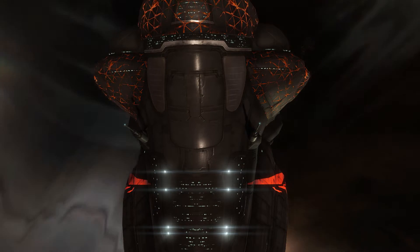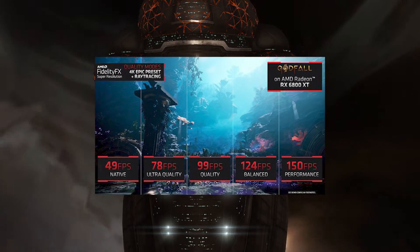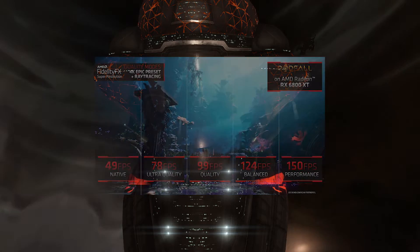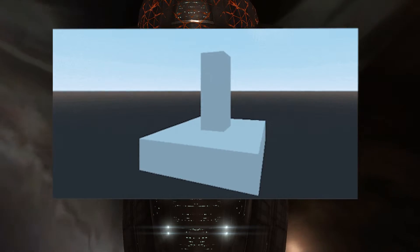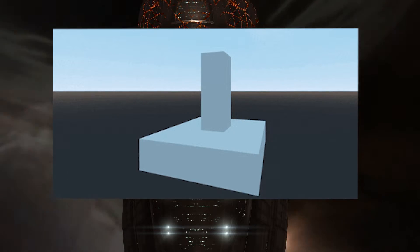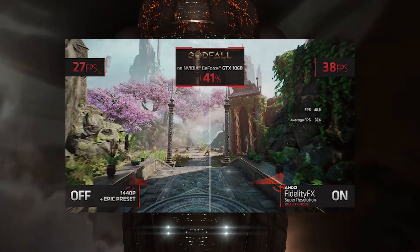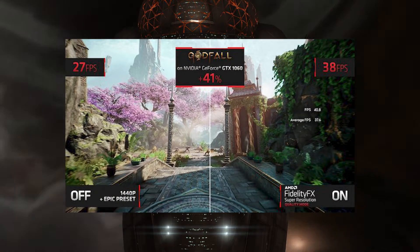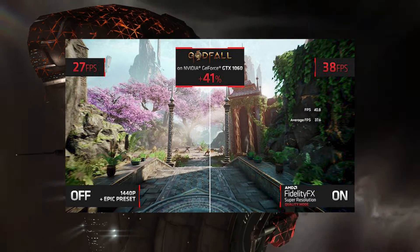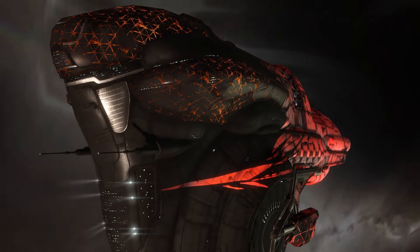So what is AMD FSR? FidelityFX Super Resolution is an upscaling and image sharpening technology developed by AMD. It works by rendering your game at a lower resolution and then intelligently upscales the image to your target resolution, providing a performance boost while maintaining impressive visual quality. This makes it an excellent option for gamers looking to get more performance out of their hardware, especially if you have an AMD GPU.